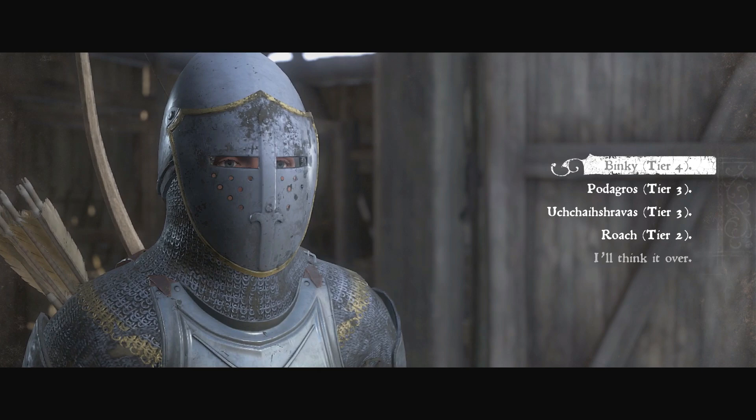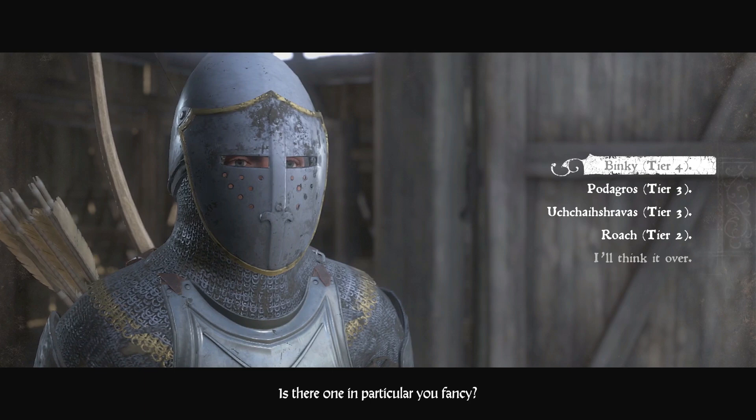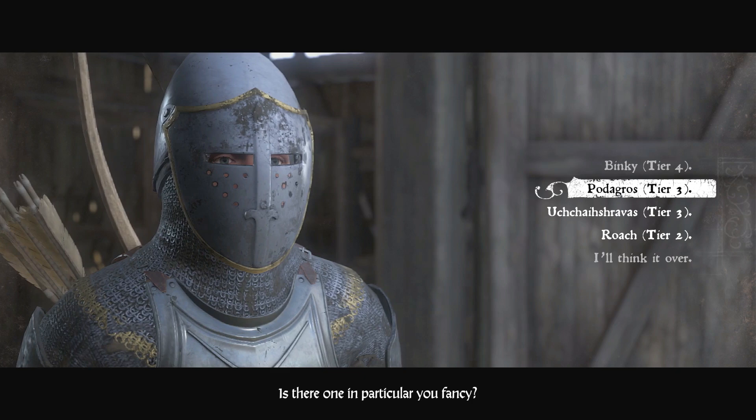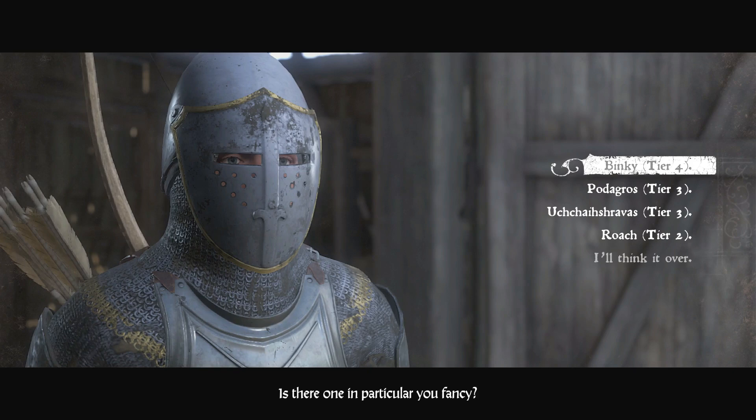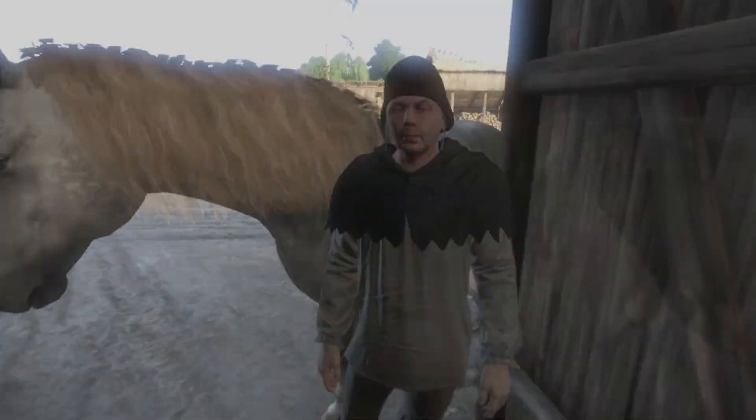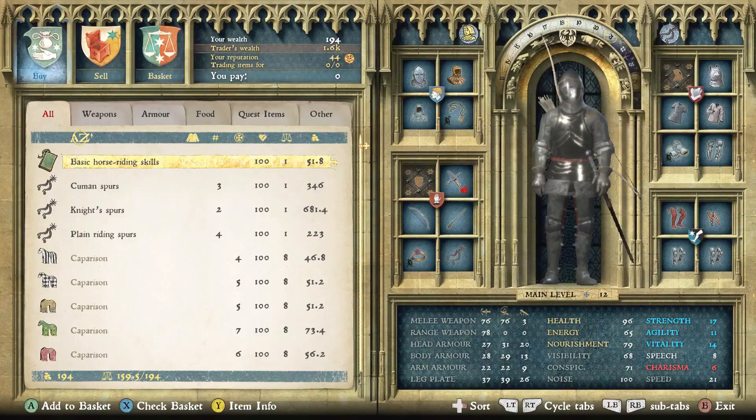Tier 5 is generally the best. I currently have a tier 5 horse — it's a long hard-to-pronounce name. There are other horses that do better in certain categories; you can get a pack horse with a lot of carry capacity but very low speed. It really is user preference. There are quite a few choices, and at the other stables there are more tier 5 horses, so it's a matter of going to all three stables and finding the right horse for you.